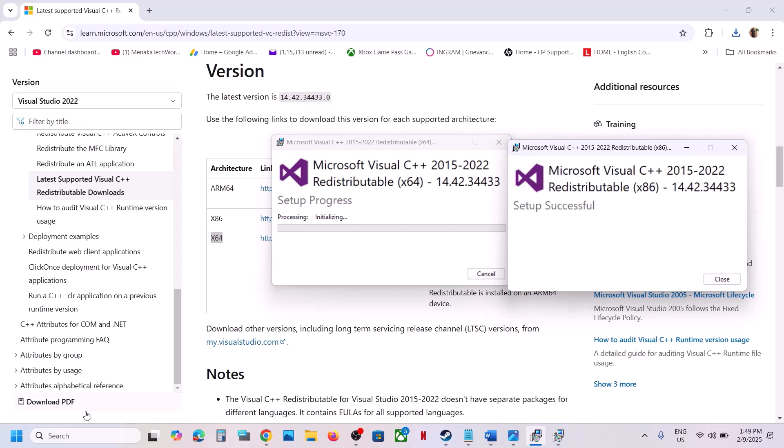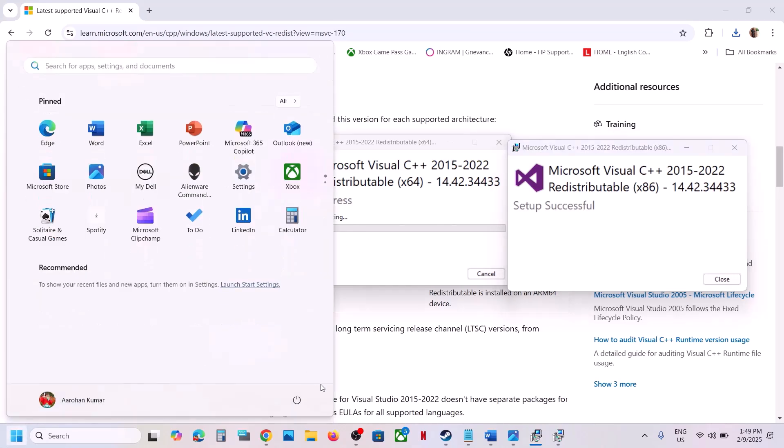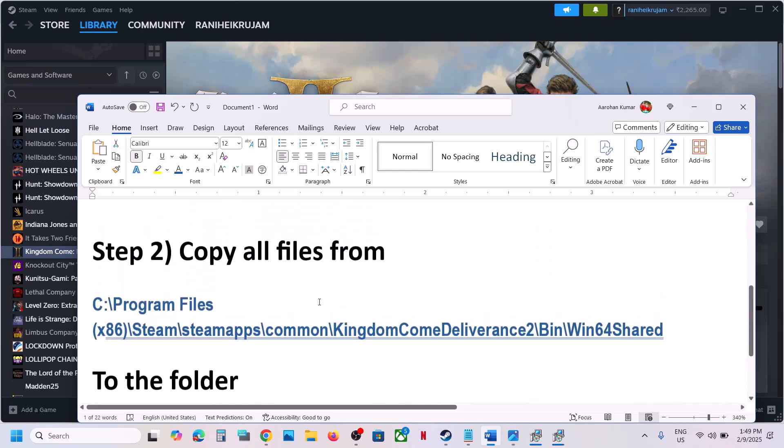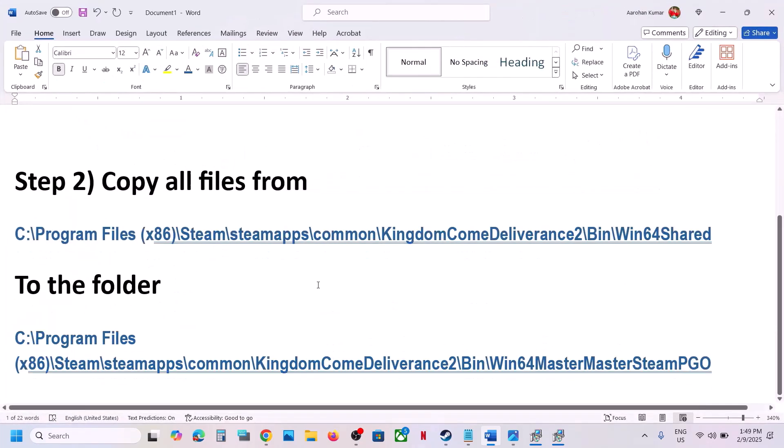Once the system restart is done, launch the game and then check. If it's still not working, move to the next step: go to the game installation location.